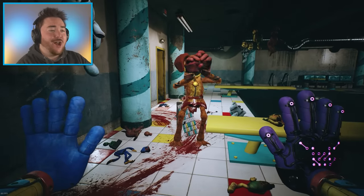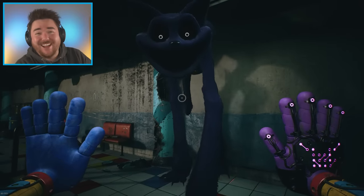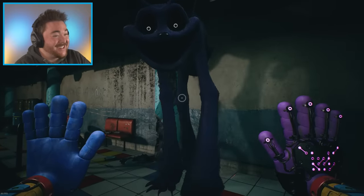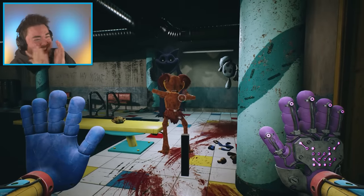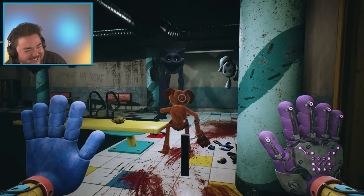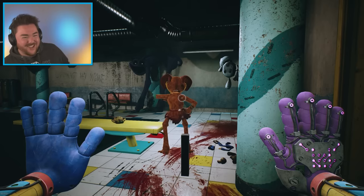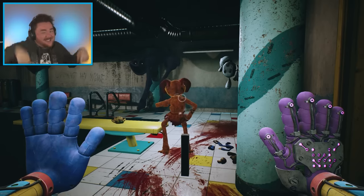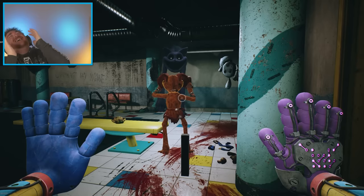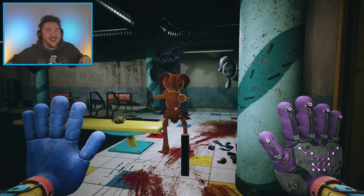That's right, Dog Day. Dance like nobody's watching. I'm trying to summon in a Catnap. He's literally just standing there watching. Oh, he's stuck in the wall. I just realized — now it looks like Dog Day is taunting Catnap. He's like, ha ha, you're stuck in a wall. Look at you. I got legs.